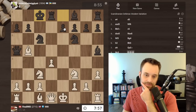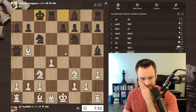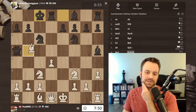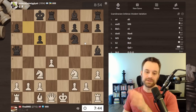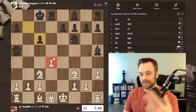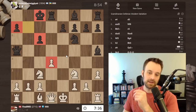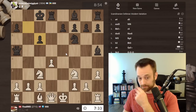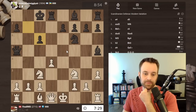Black's kind of nuking their king position but I want to make sure I can properly punish this. I'm probably going to take on c6 here - let's go ahead and do it. In a situation like this, I'm not that opposed to losing this pawn if it means completing my development, and black has a weak king and weak pawns in the end. That's not a terrible outcome for me.